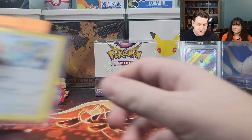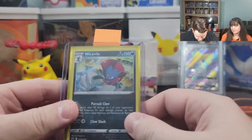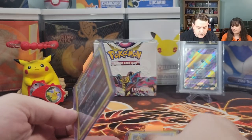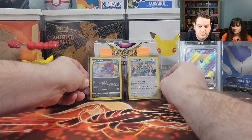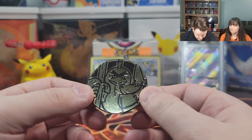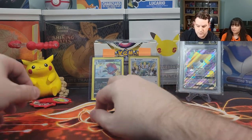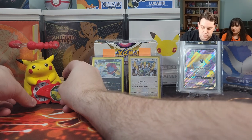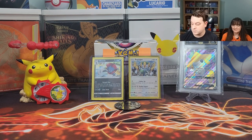So these blister boxes came with two promo cards: the Regigigas and the Weevil. Can't really see the holographic here. They're good. It also came with this nice little Galarian Sirfetch coin. And then there's Mr. Pikachu's fidget spinner toy. Now I'm gonna jump into the packs.